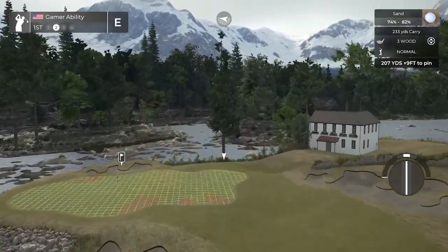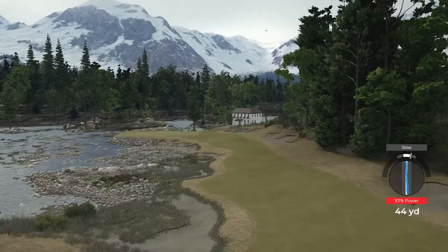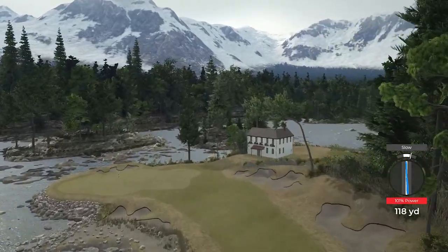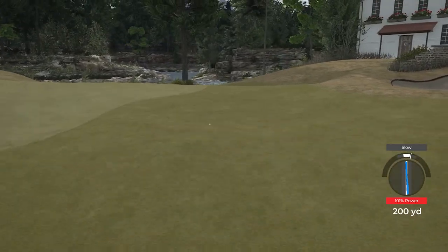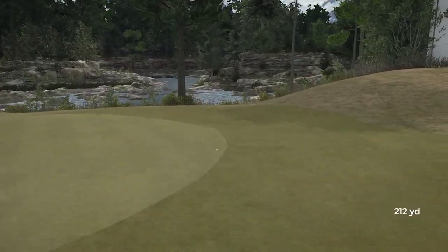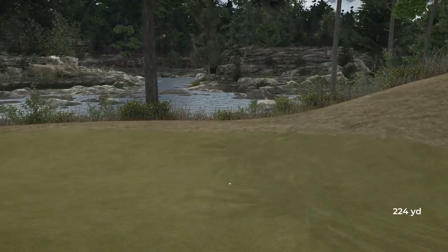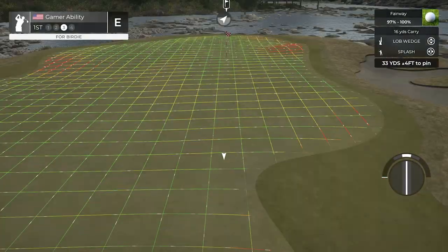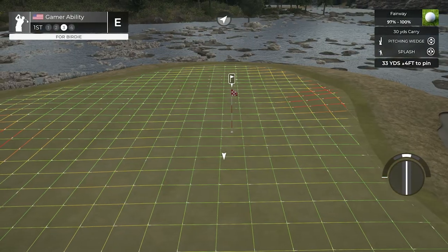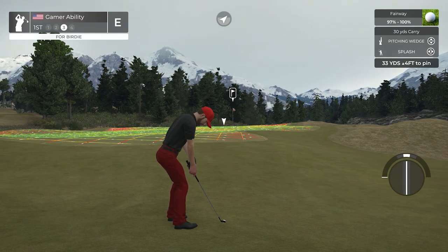We're going to send this — I think we can. We don't want to hit it in the water, and you all know Ryan Gamer sometimes it seems like he has a magnet for the water. Not bad, that's a safe shot as John usually says. Got some decent club out of the fairway bunker. I'm gonna go for the splash here — full backspin, a little bit of loft.